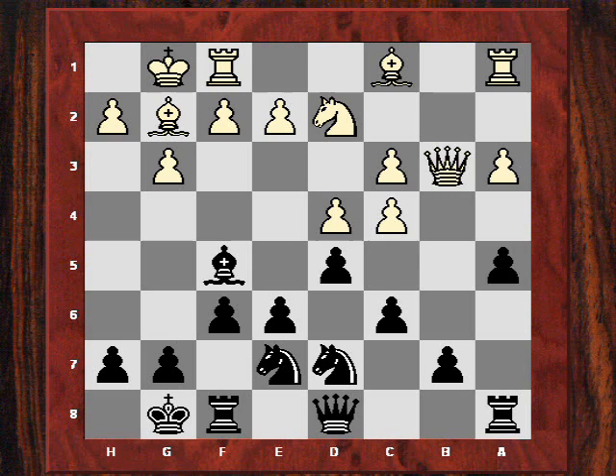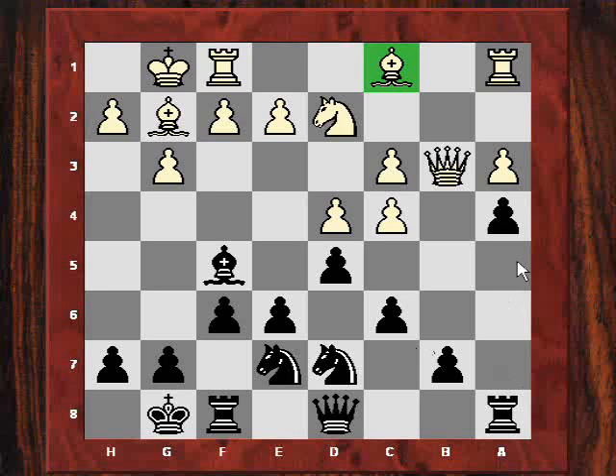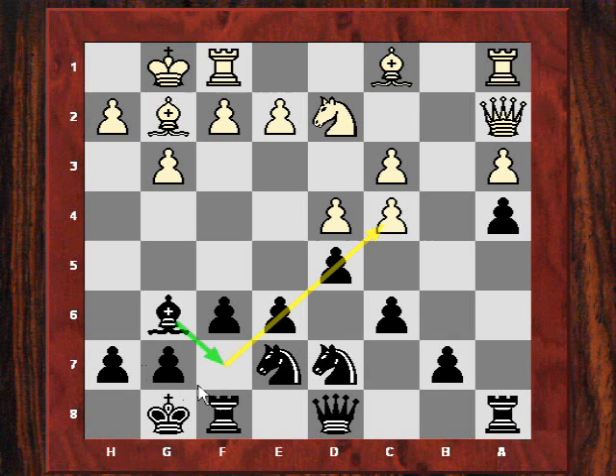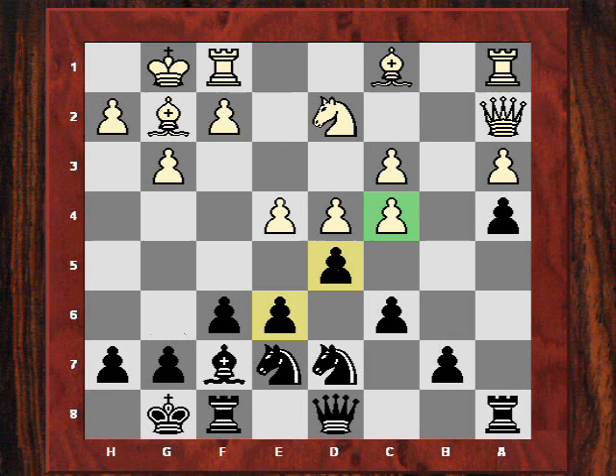Short plays Knight d7. Kasparov doesn't want to take that pawn because it would be perpetual on his queen, so he plays Knight d2. Now Short plays a4 — he's getting a lot of his pawns on light squares and fixing White's bishop behind its own pawn chain. Like in the Adams-Kasparov game, this bishop can be a potentially bad piece if Black is intensifying light square pressure. After Queen a2, Bishop g6 is played.